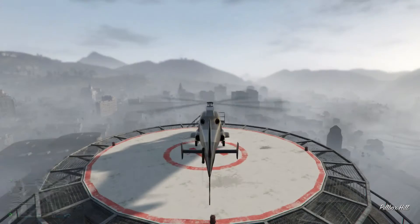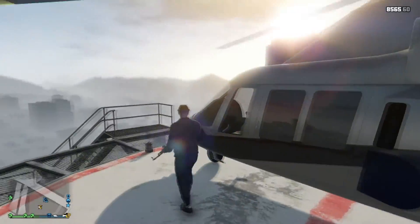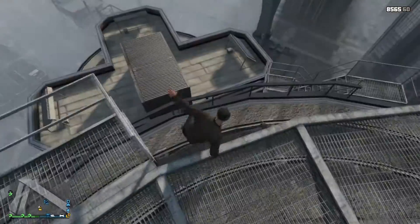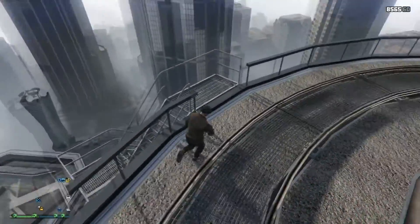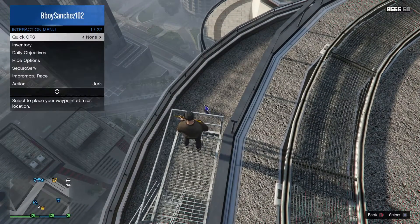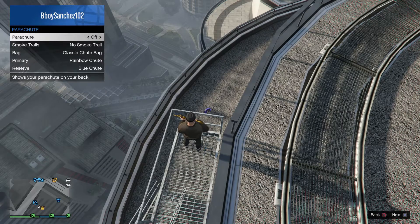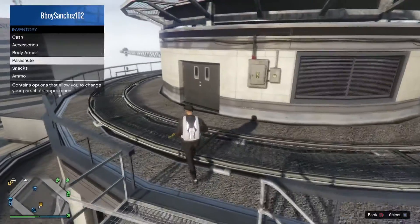So once you land on this helipad, there is a parachute waiting for you on the right-hand side once you go down these stairs, if you need one. I always have one for some reason, so y'all might have one as well. Just go to your parachute on the interaction menu and go ahead and switch that on so you can equip it.